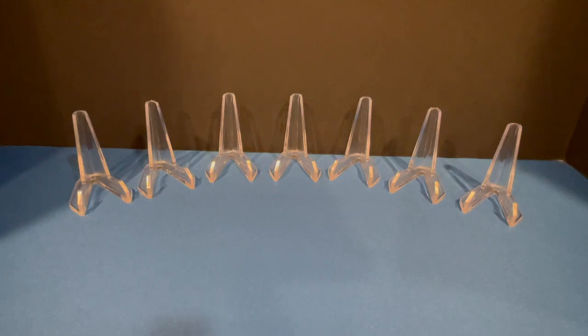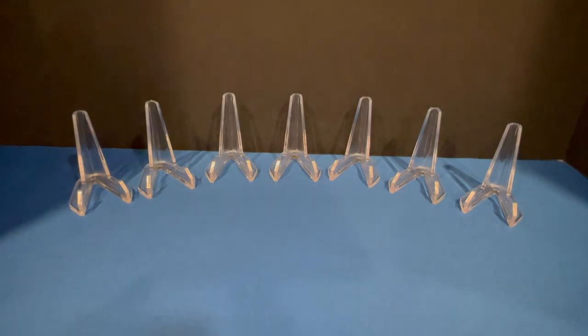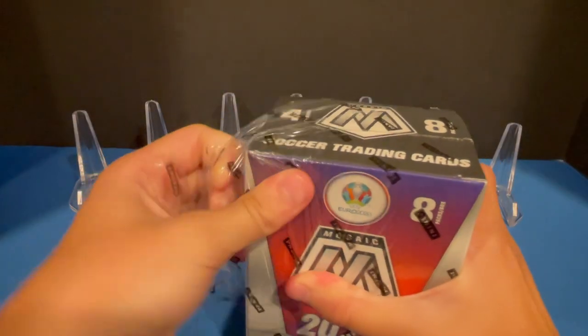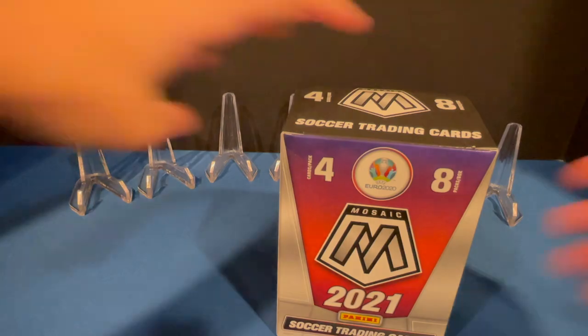Welcome back to another video on this channel. Today we're going to be opening up some more Mosaic Euro 2020. We have one blaster, but this time two megas. Hopefully we can pull maybe a Genesis, maybe some numbered cards, maybe an autograph. But I'm looking for those main rookies in this product — that is Kamavinga, Doku, maybe Sokka, but mainly those two.